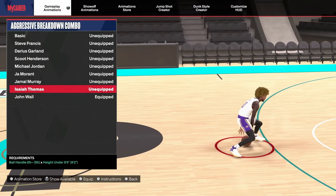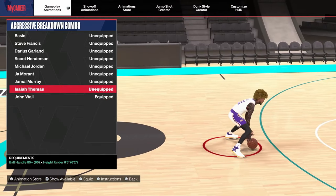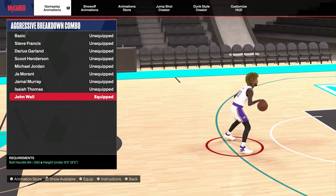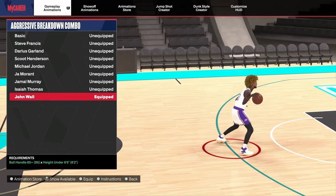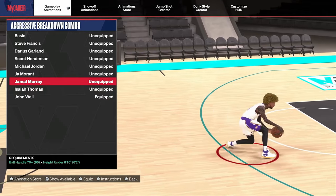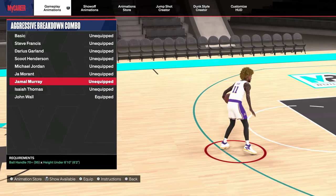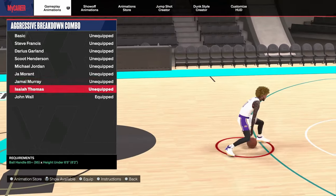For your aggressive breakdown combo, you should definitely try John Wall or Isaiah Thomas if you're a small guard. I like John Wall more. Your aggressive breakdown combo is basically your rhythm dribble — just hold R2 or RT and flick up on your right stick to get these animations. If you're a taller guard, definitely try Jamal Murray. My top three are Jamal Murray, Isaiah Thomas, and John Wall.